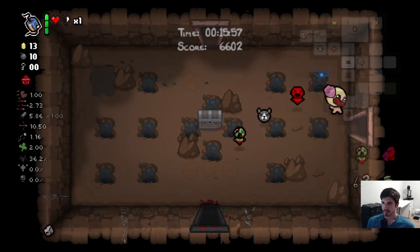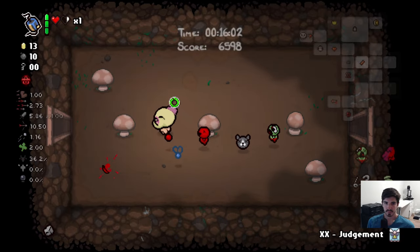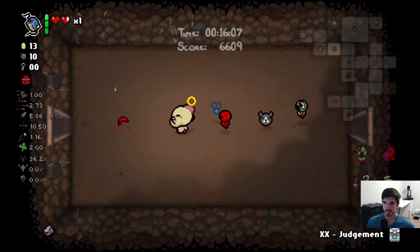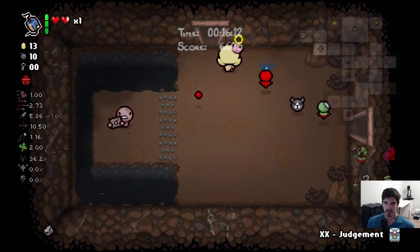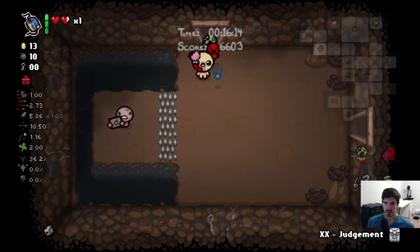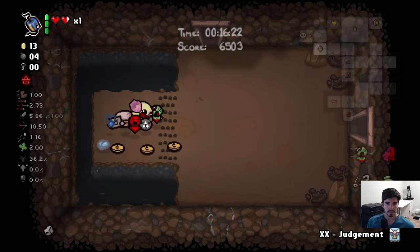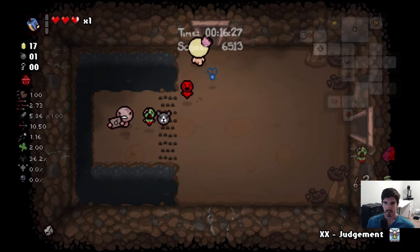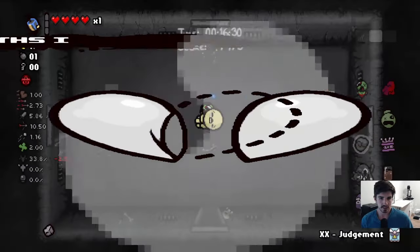I think we're about done here — we'll wrap it up. I'm going to check to see if we can get into the treasure room through the secret room. We already checked. Got another soul heart — love to see it. We're starting to accrue our health back up, slowly but surely.